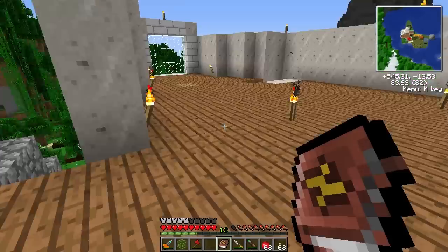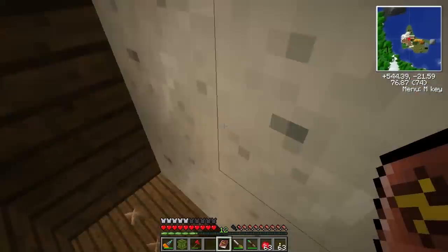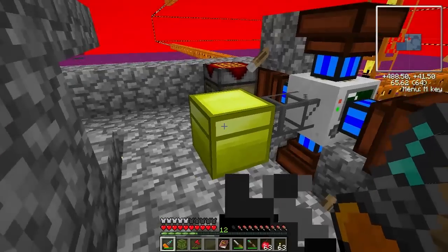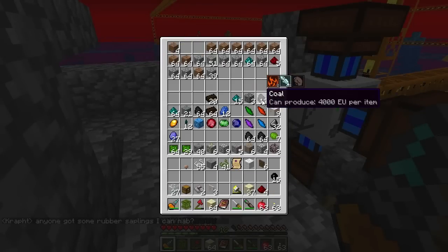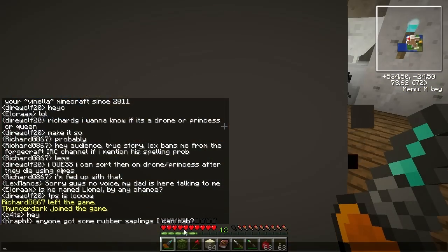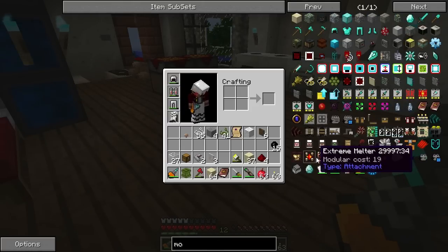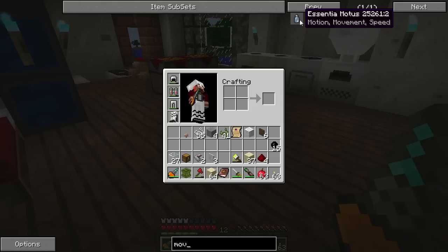For a flying carpet, which is what I think that is, we're going to need some magic, and we're going to go the cheap route for magic. I am almost out of sand - look at that. We've got all kinds of junk here. The shards are magic but I want to avoid using those as long as possible. There should be one for motion. Movement, motion, and speeds - we have to find motus.